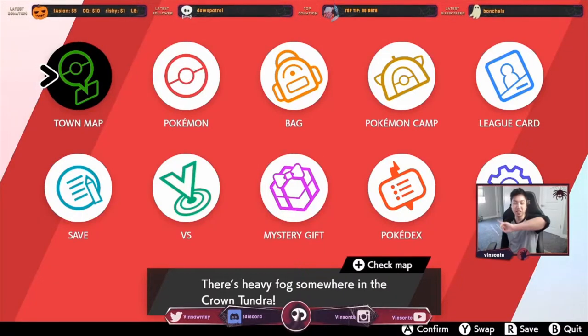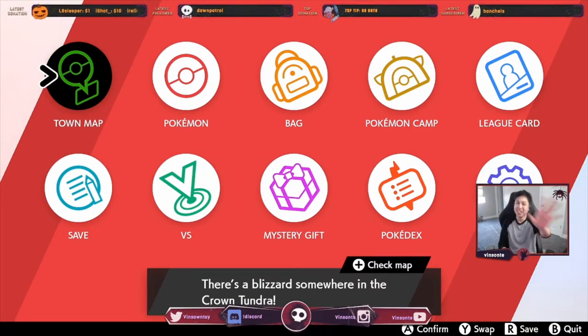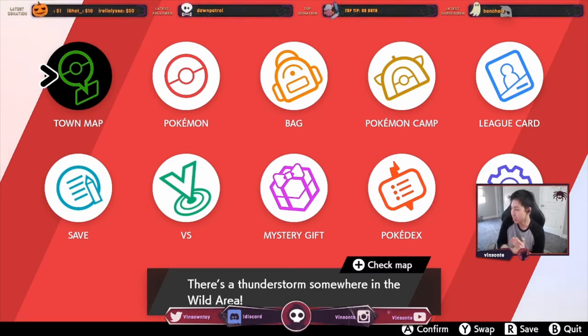Metagross has two abilities. The regular ability is Clear Body, which means only it can lower its own stats — the opponent cannot lower them with things like Intimidate, Tail Whip, and all that stuff. The hidden ability is Light Metal, which halves the Pokémon's weight. Let's go show you the location.